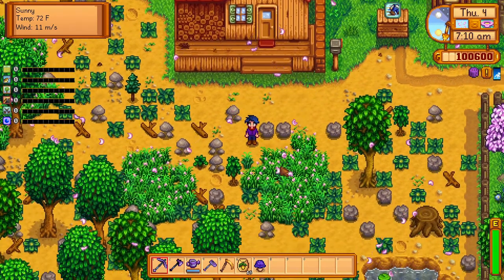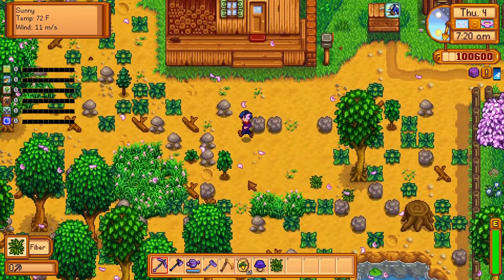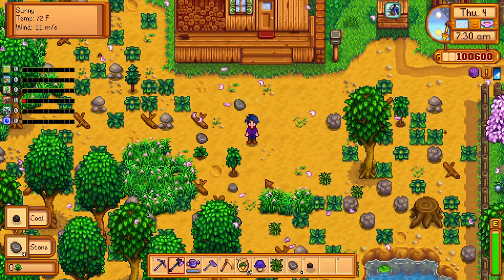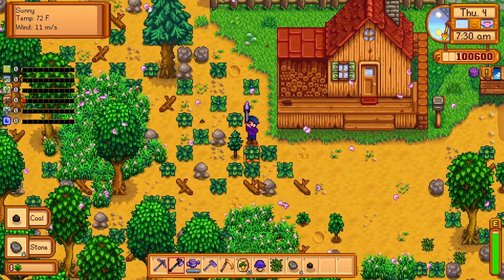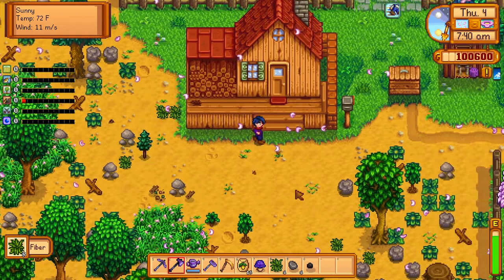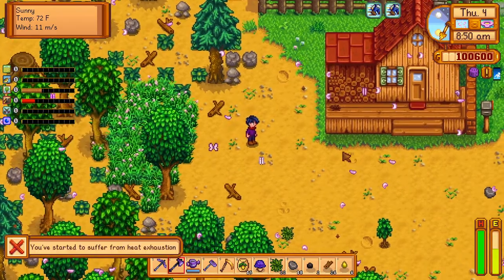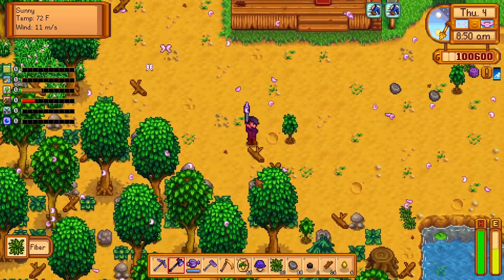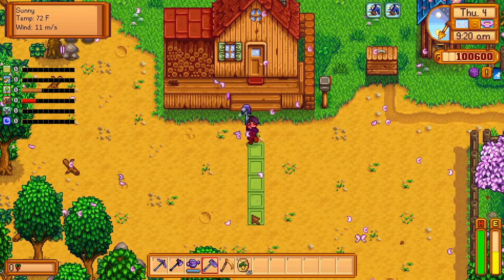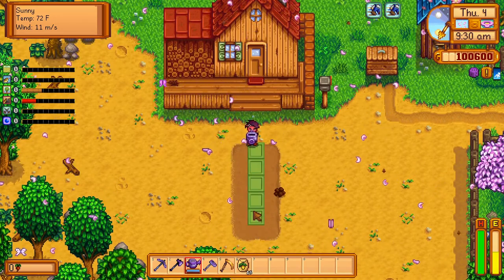First we're going to plant our parsnip seeds today, so we're going to clear out a little bit of land. We'll grab our pickaxe and charge it up to break all the rocks around instead of hitting them one by one. We'll charge up our axe as well to break some more stuff. We've started to suffer from heat exhaustion tidying up the farm — must be a pretty hot day. We're going to plant our parsnips just in front here.